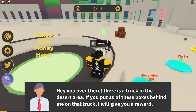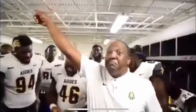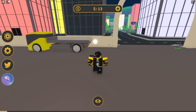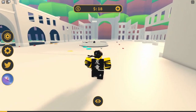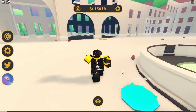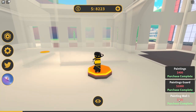Once you've hired a cashier, you can interact with them. If you put 10 boxes behind on that truck, they'll give you a reward — I think it was 10,000. Just pick up the boxes and deliver them to the truck to finish that quest. Interact with the cashier again and you get 15,000. Now go on a spending spree in the game until you unlock that area.